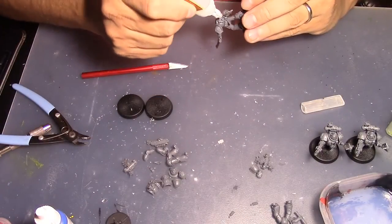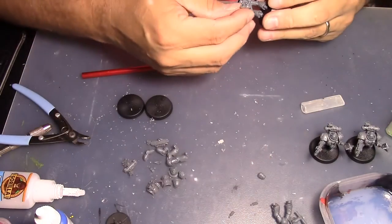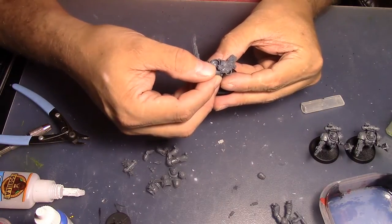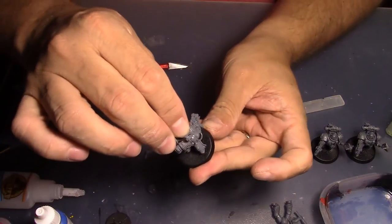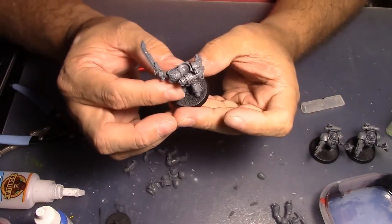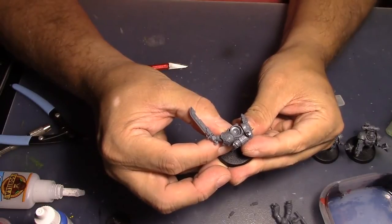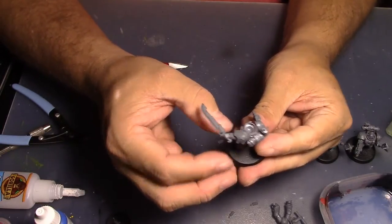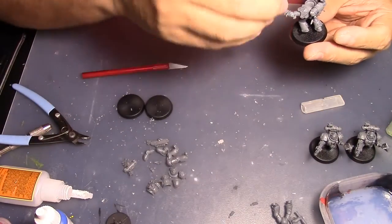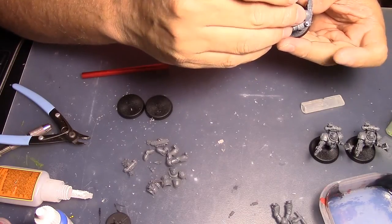Going to throw glue on his arm and the backpack to get those on. Gave him the Ultramarine pad. Oh — his feet weren't even glued properly. That's what I get when I go too fast with the glue. This guy has the bald, non-helmeted head. I didn't want to cut another helmeted head from somewhere, and I wanted to push myself to paint a face with skin. He's screaming, which works because he's kind of yelling.